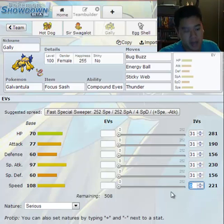A speed stat of 252 compared to one of 221 — you can't deny how useful that would actually be in battle. And during the campaign, all NPCs and their Pokemon will more than likely have no IVs or EVs or competitive natures.